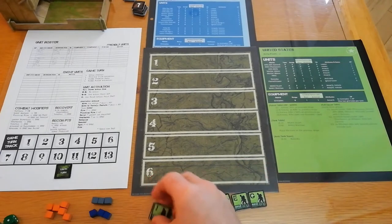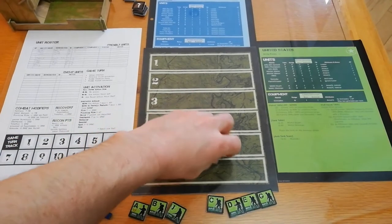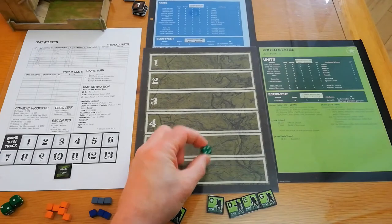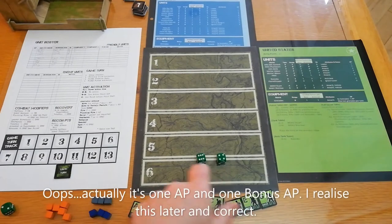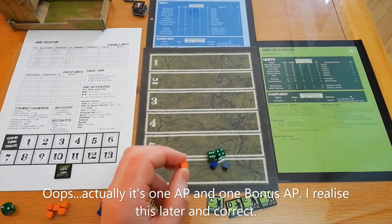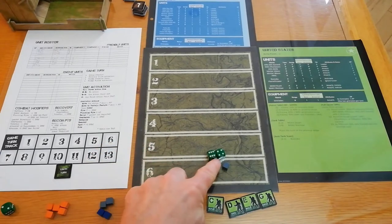How do you get action points? You roll three dice. If you roll a one or a two, they are ignored. Numbers three and above each give you one action point. Rolling a six gives a bonus action point. I'll use grey cubes for action points and blue cubes for bonus points. Bonus points can be spent as action points, but also as other things. I'll use orange cubes to represent recon points, which allow re-rolls and are gained partly through spending bonus points.